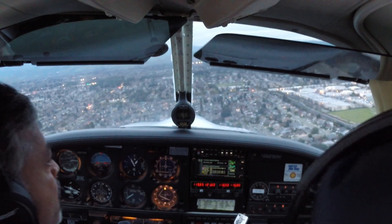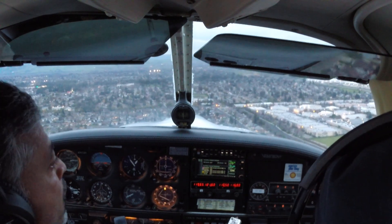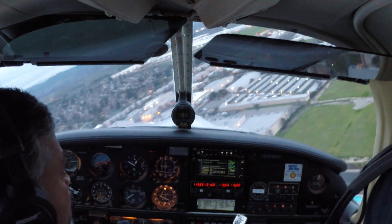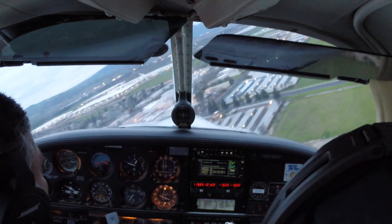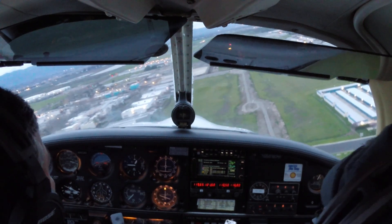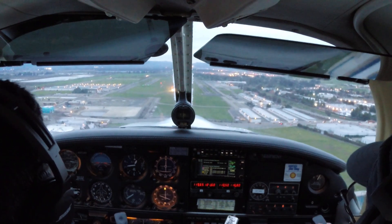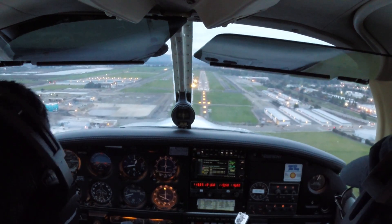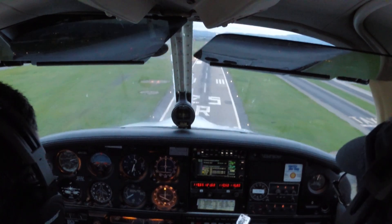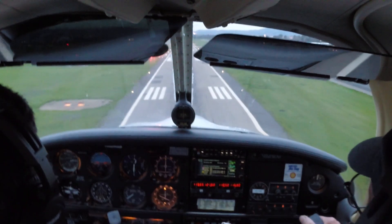Hold this altitude until we get essentially in the infield here between these storage buildings. We're getting low again — bring the power up; you want to be a little high. Don't use power for the short field — got it. So I'm going to aim for the beginning of the second centerline stripe right there. That's 76.